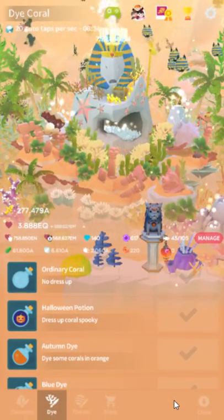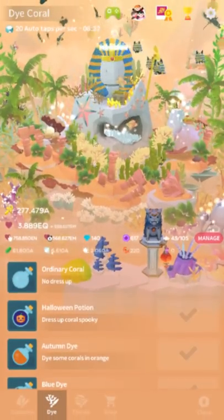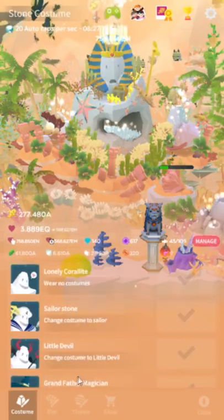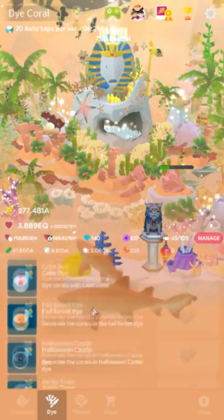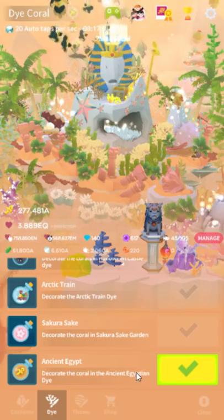To start off the event, go into this little palette menu next to the camera. Scroll all the way down — in each one of these three categories there is always a new theme item. This time they're ancient Egypt themed: you've got Pharaoh, you've got a die. This time you want to buy the die first. The die is only 200 onks, the event currency.